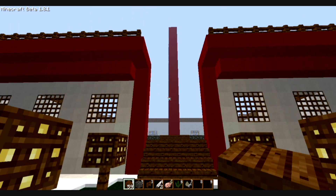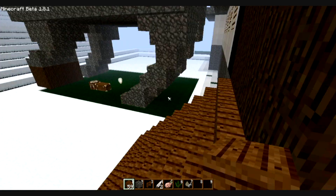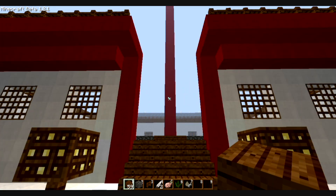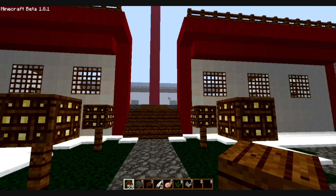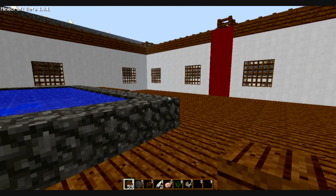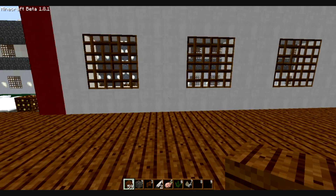We're back. We've set the mode to creative so I can fly around and show you this a little better. This is the bath — it's got the Chinese or Japanese symbol for water in there, if you can see it. It's kind of hard to see because it's blue and it's in water, but I might change it to glowstone — that might look a little cooler.